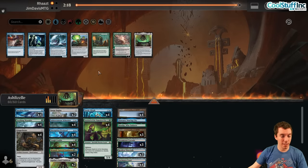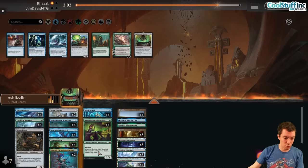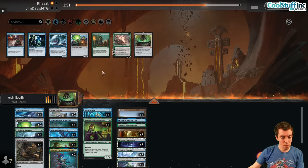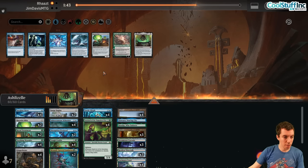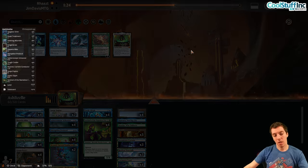For mono red sideboarding: Haywire Mite is fine, just trades and gains some life. They probably have Kaito's Pursuit or Cauldron in their deck. Soul Cauldrons can go for sure, and we put in the Mites. I want a couple of Treatments — they're nice for defending our stuff. Protocols are pretty bad here. Spell Pierce not great, Tidebinder doesn't seem great either. One Protocol and three Mites — diminishing returns on Protocol if you draw more than one.